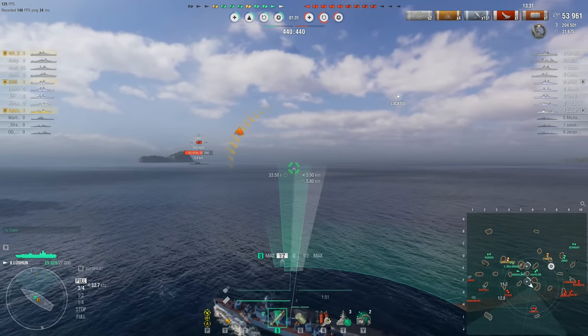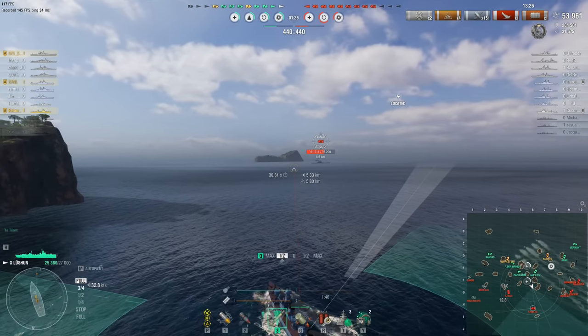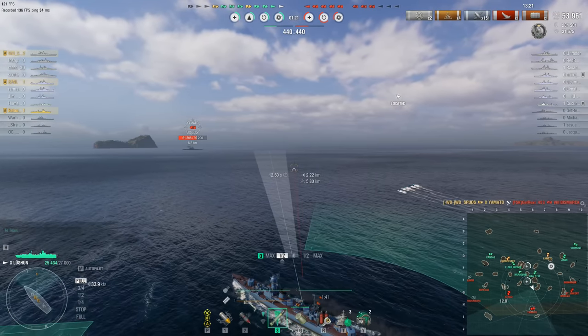Whoever controls that central cap circle is pretty much going to win the game, because you start generating a ridiculous amount of points every second. In Arms Race, that cap circle then starts to shrink, getting smaller and smaller as the battle goes on, forcing both teams into closer and closer quarters in order to flip or contest it.